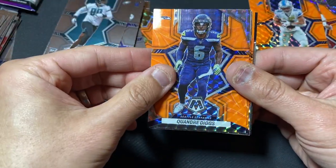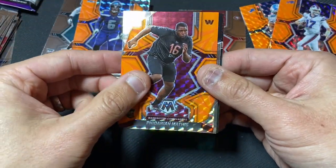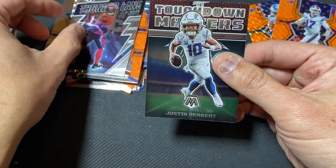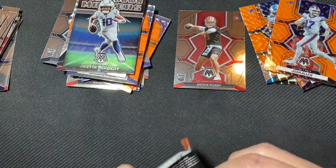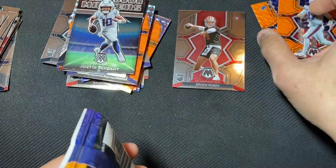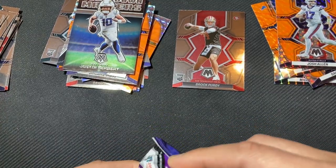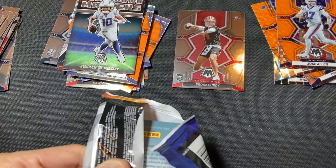Amonra Orange — nice. Andre Diggs. Josh Allen Orange — National Pride, nice. Virginian Mathis, orange. Thunder Lane — Jamar Chase. Touchdown Masters — Justin Herbert. That pack — not so hot. You don't get a Purdy, then you better hit on your parallels. I don't think we did. But Josh Allen — not bad.